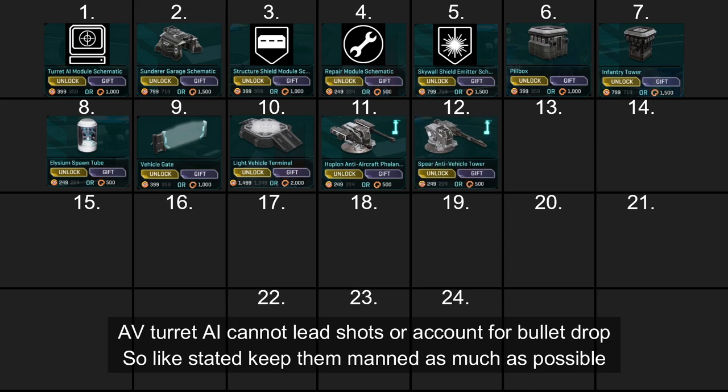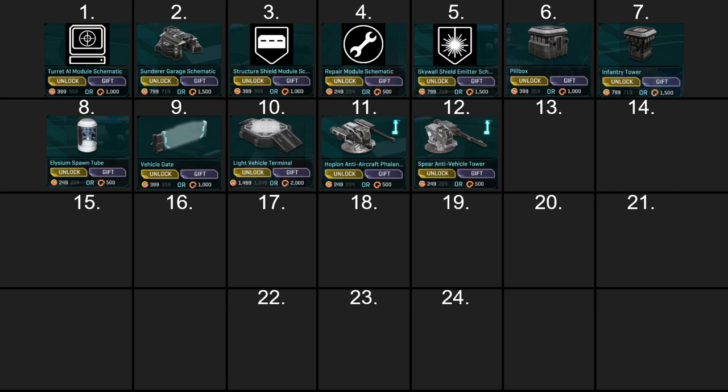The spearhead turret, or anti-vehicle turret, is useful, though the AI equivalent isn't that great due to the slow projectile velocity and heavy bullet drop, leading to poor accuracy. But if you can get a player in it, it's actually a good way to scare enemy armor off your base. Get a few of them down and you can start shredding enemy armor fairly quickly.